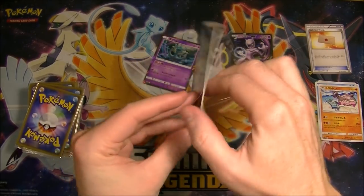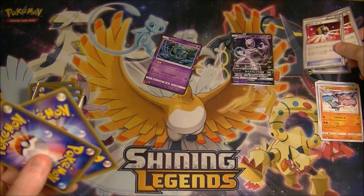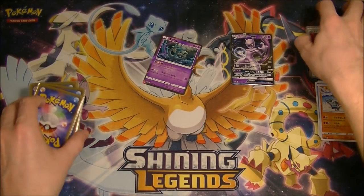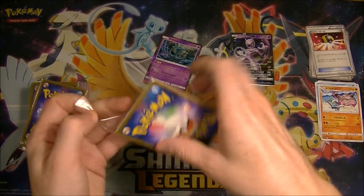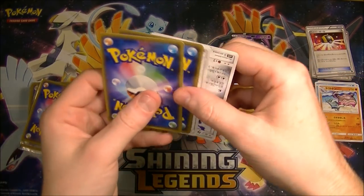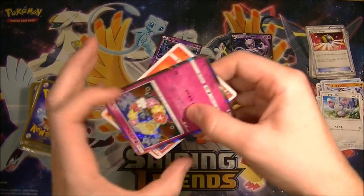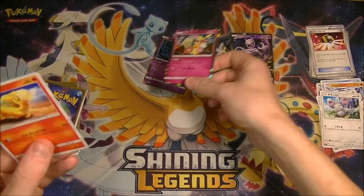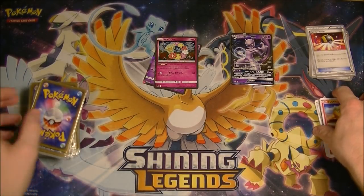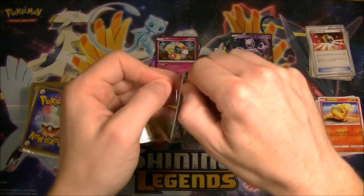Going to be much more speedy than usual. We got some Ultra Balls — four Ultra Balls, interesting. And we got another holo, so it looks like you're not even guaranteed to get a holo in every pack.